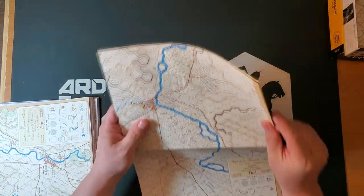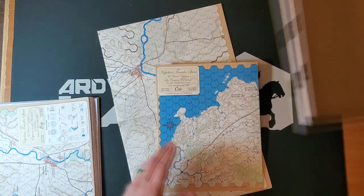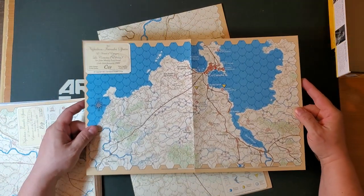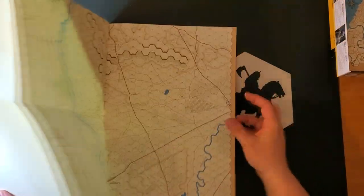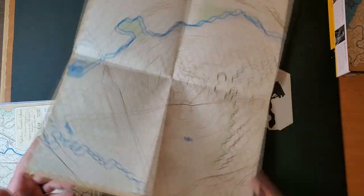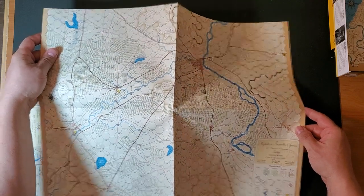Here is the Tudela map, which is a full-size map. I should point out — and this is one of the things I like about the series — they're not hesitant to do this. The La Coruña battle takes place on an 11 by 17 map, which I think is great. On the other hand, at the exact opposite end of that, we have the very full-sized Tudela map, on which the Battle of Tudela takes place. This is 1808.